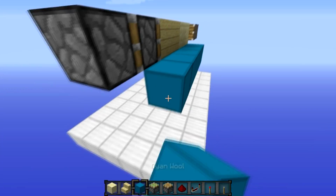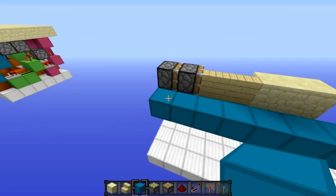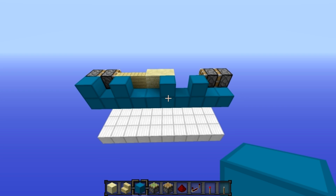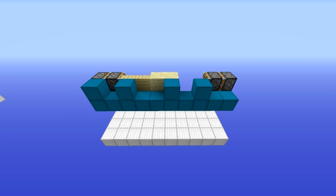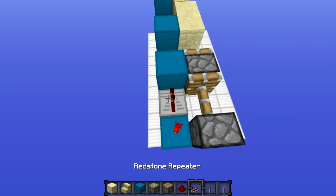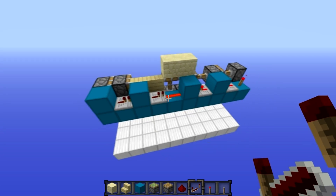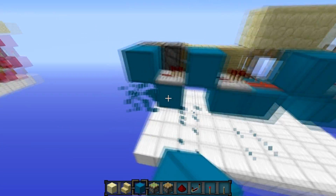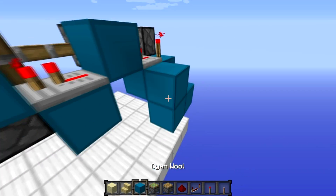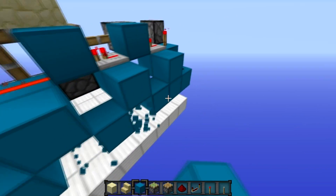Put blocks all along here, then put blocks in the following locations: one here, one here, one here, and one here — you can pause the video or take screenshots if that's confusing. Now put a redstone torch here, then a repeater, repeater, redstone, and then two more repeaters like that. Then knock out these blocks and put a bit of redstone here, building along in a sort of up-down shape.